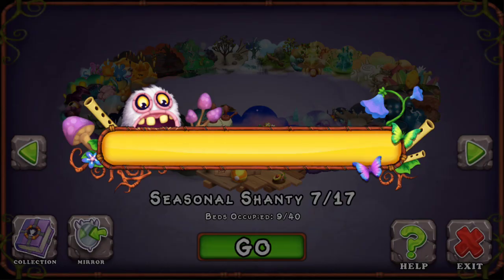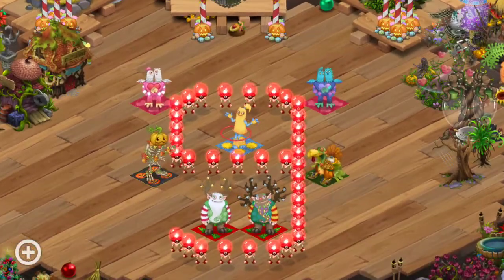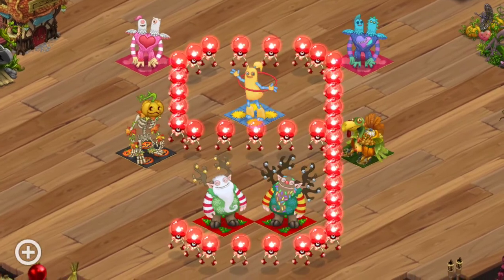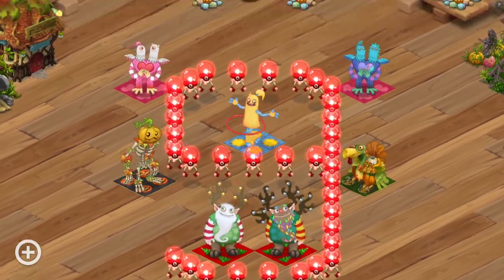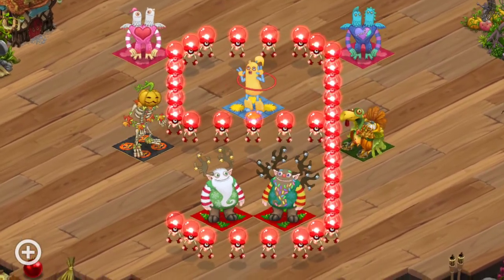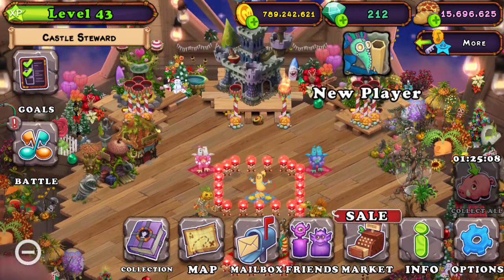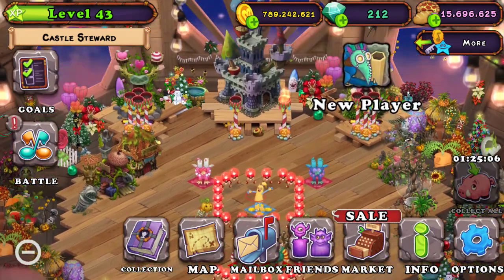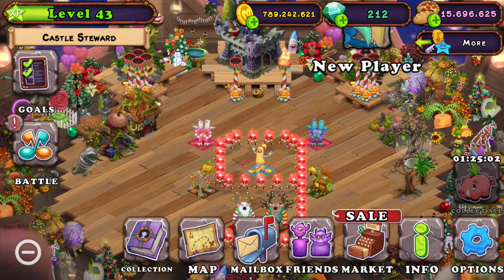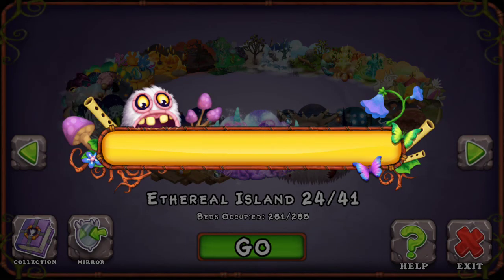Seasonal Shanty I changed up — put the monsters more around the nine instead of just above it, so it makes it focus on the nine more and makes them less crowded. Right now I'm trying to breed a Carlong — I think it's the same as before. Haven't gotten one yet. I've been trying to breed like Epics or mutual or something.